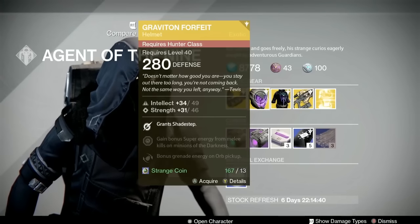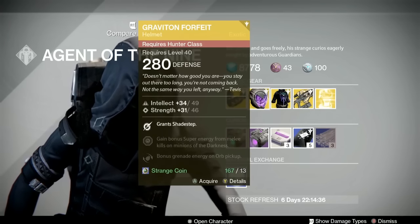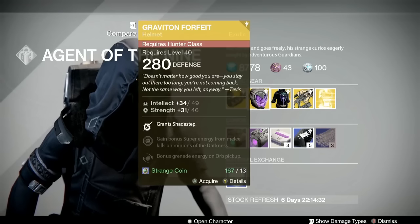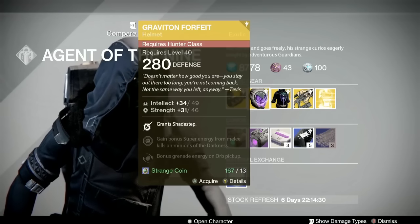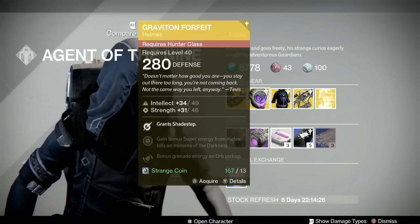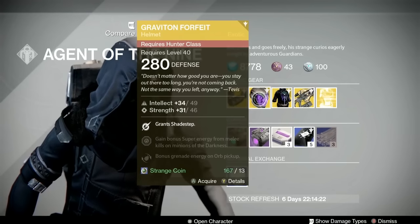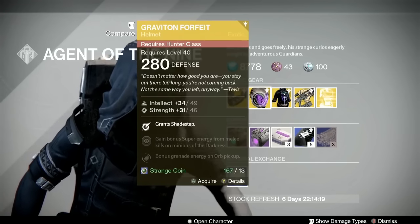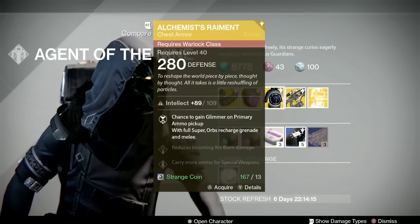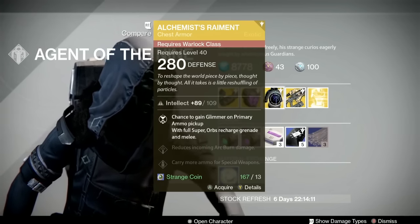Then we have the Graviton Forfeit Hunter helmet. This will give you Shadestep without you having to unlock the node on your subclass, so it's an interesting-looking helmet. Definitely useful if you like running Nightstalker or something like that with Shadestep. I can recommend this if you like doing that.